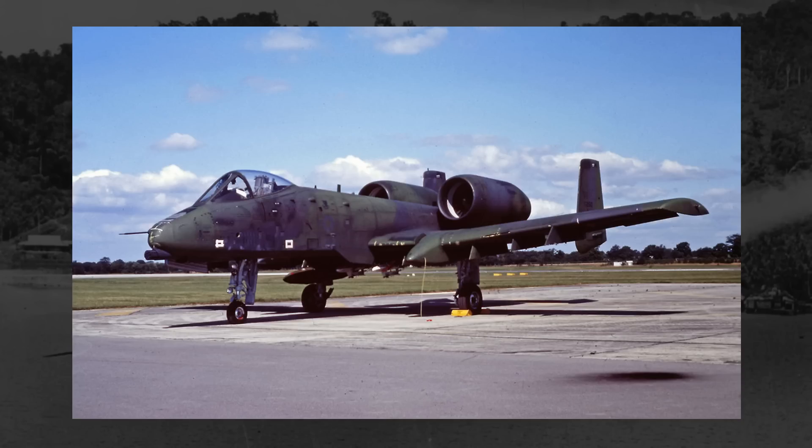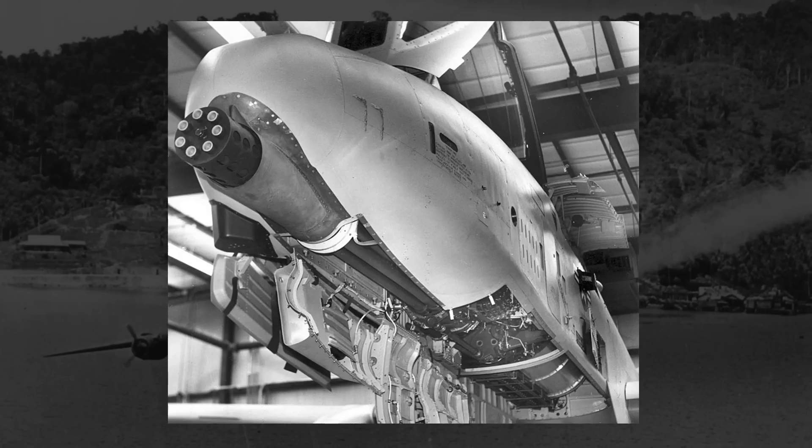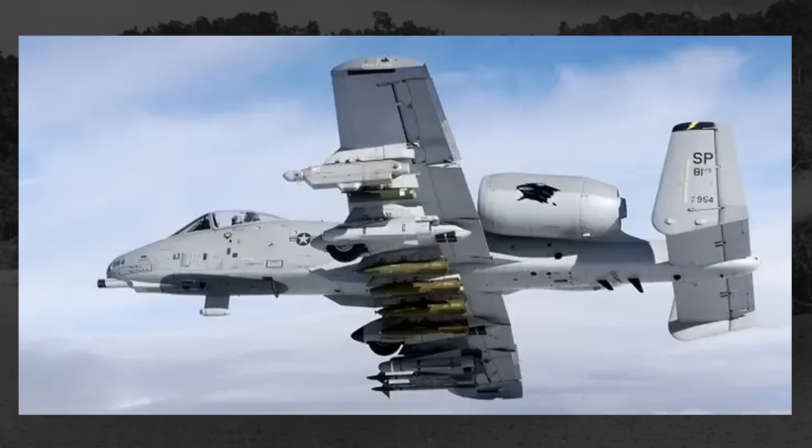Designed to serve as a close air support aircraft, working in conjunction with ground troops and striking enemy armor, troops, and strongholds alike, the A-10 was and still is an excellent aircraft. Armed mainly with a 30mm Gatling gun with over 1,000 rounds, along with an ever-changing assortment of bombs and missiles, the A-10 combines an excellent armament with excellent control and maneuverability at low altitudes, and excellent defensive capabilities.